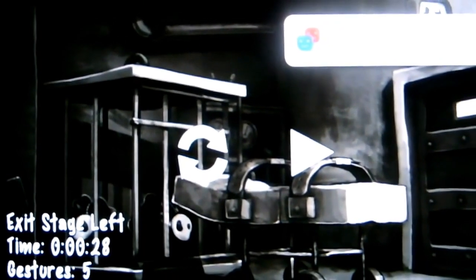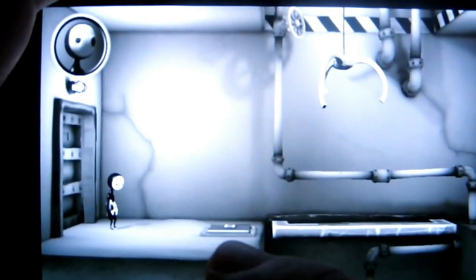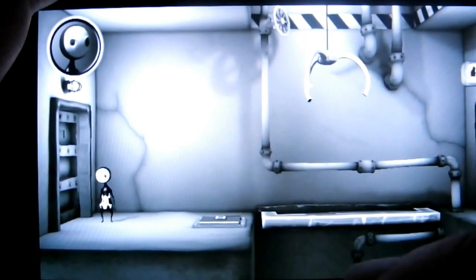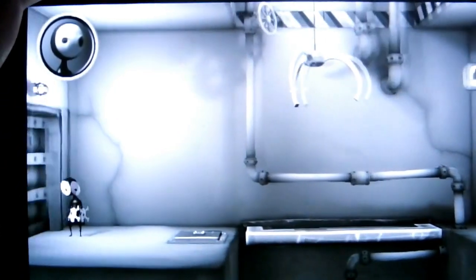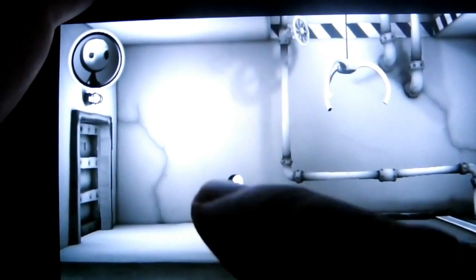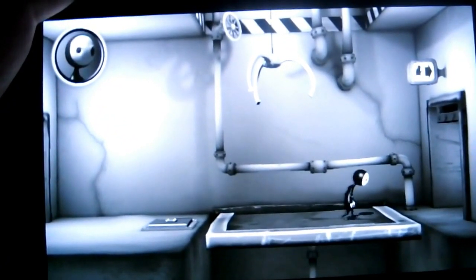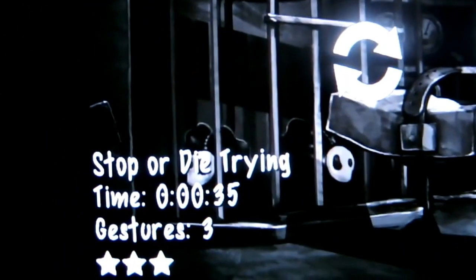Stop or Die Trying. Basically what we're going to do on this level: swipe across Lil, get Lil to stop on this switch here, this platform will come out, and once it's come out all the way just swipe across Lil again to the exit. That's it, fairly simple. So let's do that — swipe across, tap to stop, platform comes out, swipe across again. Lil walks to the exit. 35 seconds, 3 gestures. Next level: The Little Things.